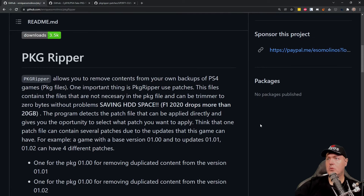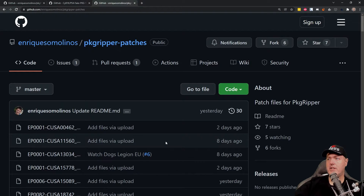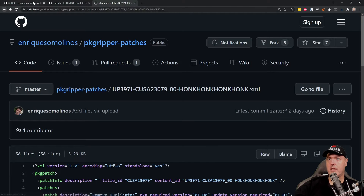Scrolling down into the project, PKG Ripper allows you to remove contents from your own backups of PS4 games. This is going to save hard disk drive space, and they also use this concept of patches. These patches are publicly available on the internet — here is the folder where all of the patches are stored. They contain the files that it's going to either remove or modify in order to make your final package and the final install size smaller on your hard disk drive.